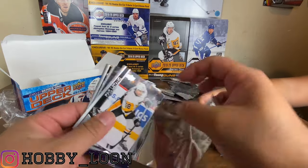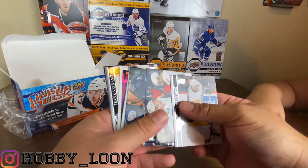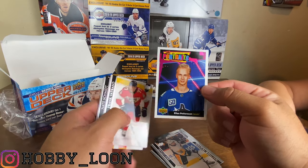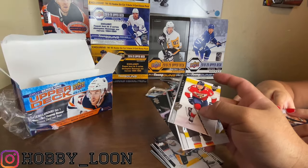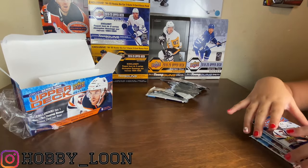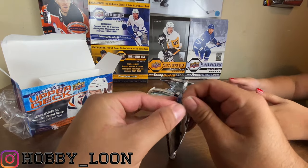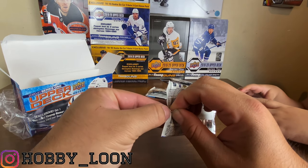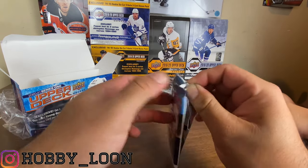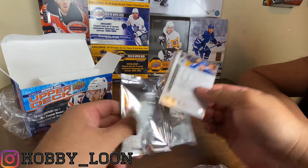I think I got a Dazzlers right off the bat. We got Chris Letang, Matthew Tkachuk, Jared Spurgeon, and a UD Portraits of Elias Pettersson - nice, I don't think I have that one, which is good. Elias Pettersson is in our same division but he's a really good player. I really like the Portraits - a lot of people don't but I do. The Dazzlers and young guns are probably my favorites in retail, especially the green ones.